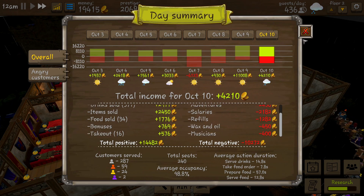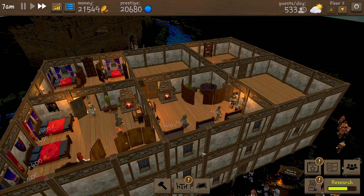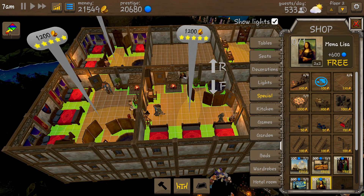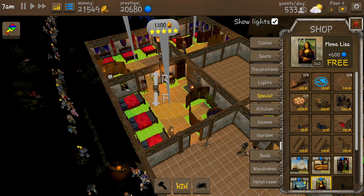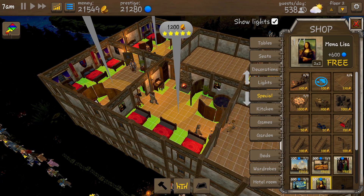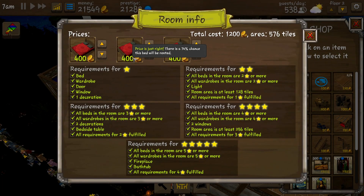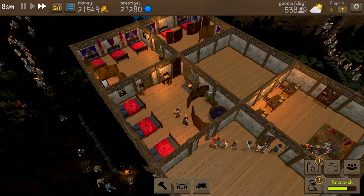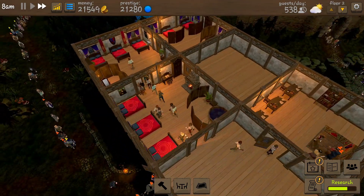We've made six grand from the hotel, we're making a lot of money and we have the Mona Lisa. She's going in this room - the Mona Lisa is proudly in the hotel. But it hasn't made a damn difference to whether people want to stay there, despite it being the Mona Lisa.